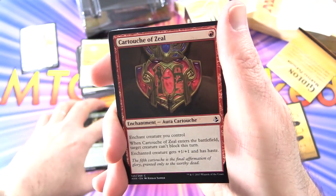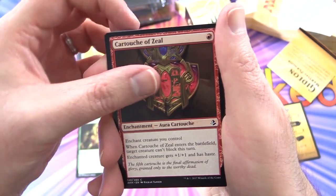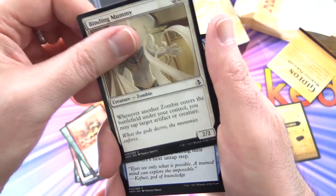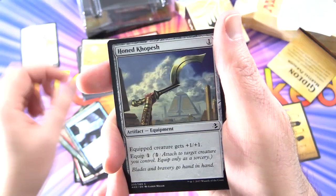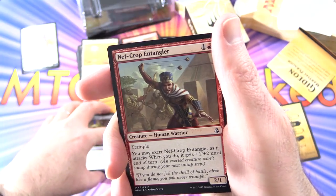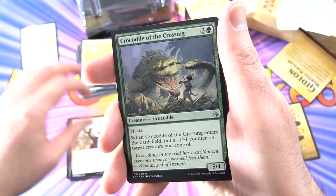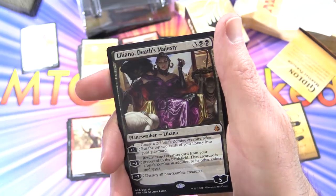Let's hope for a lottery card here — an Adorned Pouncer invocation would be very nice indeed. We have a Cartouche of Zeal, a Pitiless Vizier, Spidery Grasp, Violent Impact, Binding Mummy — not Blinding Mummy — Decision Paralysis, Honestkope, Cartouche of Ambition, so there's another Cartouche, Nef-Crop Entangler, Zenith Seeker for the uncommons. Crocodile of the Crossing — yes, that bloke is very scary indeed. Seraph of the Suns.